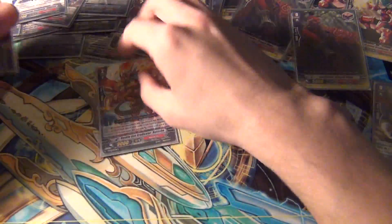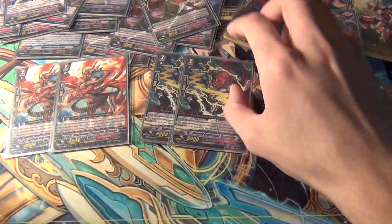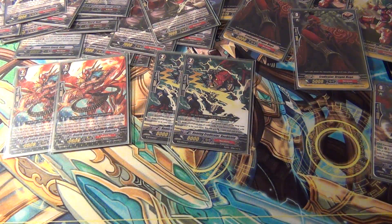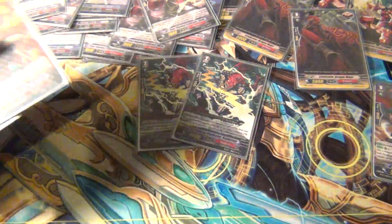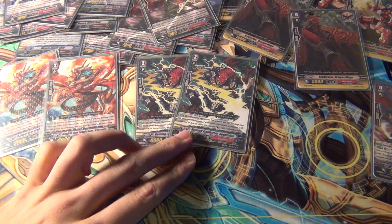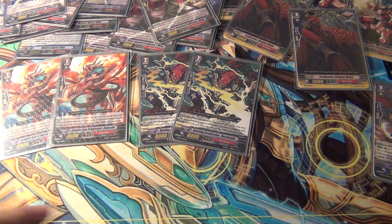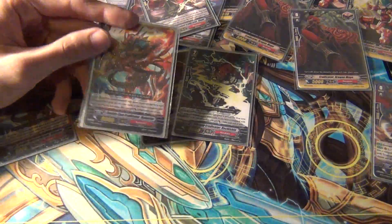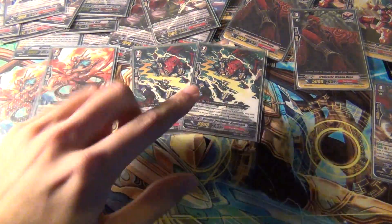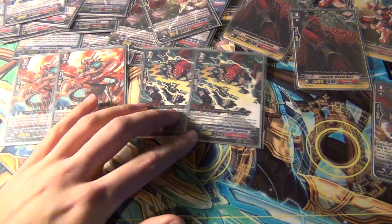Moving on to grade two. We have two Double Gun Eradicator Hakusho and two of the newer one, two Homing Eradicator Rochishin. Some people prefer to just take the older card out and put the newer one in, because this guy can actually get up to 13,000, so he can actually attack a crossride like a Diyusha or something. The only difference is this is going to be a 12k versus a 13k. But on defense, this guy is a 9k normally and the other is an 8k, so the 8k is easier to be killed by something like a Little Sage Marin.